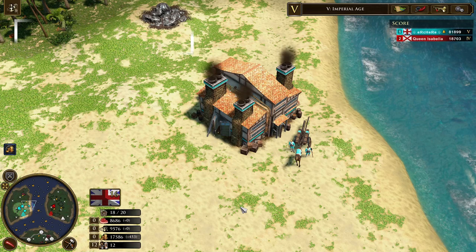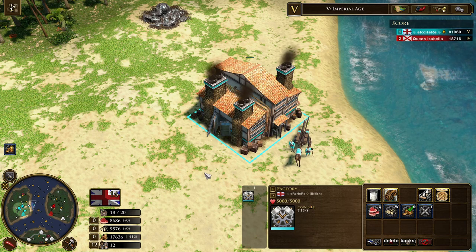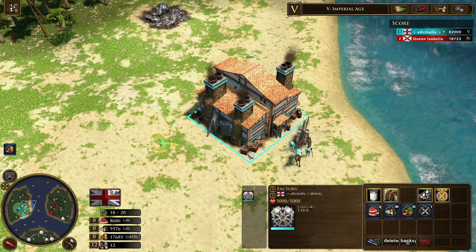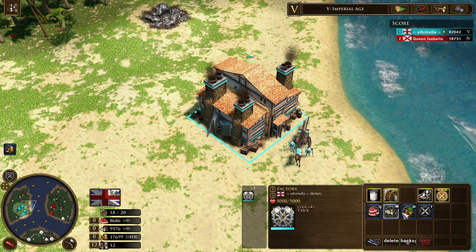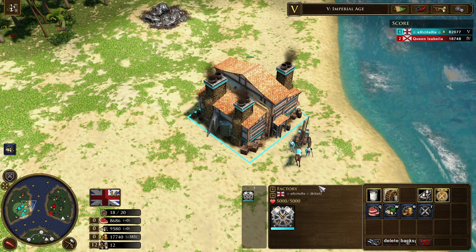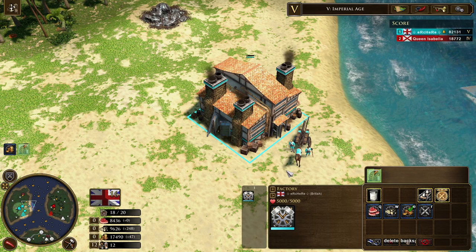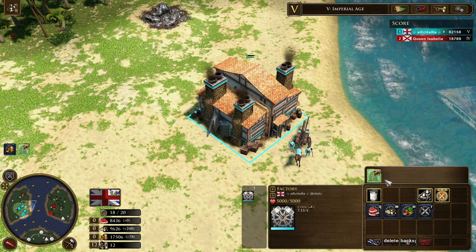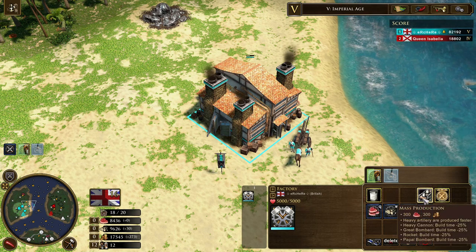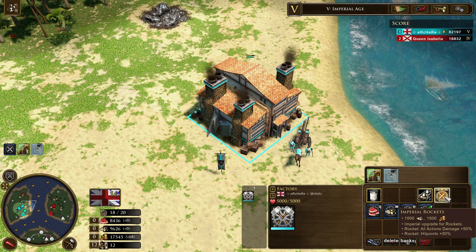Other than the buildings you can build with your explorer and settler, you can also get two factories through the home city shipments only. These buildings are not replaceable so you always want to protect them, as they provide resource trickles which you can toggle between food, wood, and coin. By default they have a resource trickle of 5.5, and once you get their upgrades they will be upgraded to 7.15. Through British you can also train the unique rocket artillery through the factory, get the training speed bonus, and upgrade it to imperial once you hit imperial.